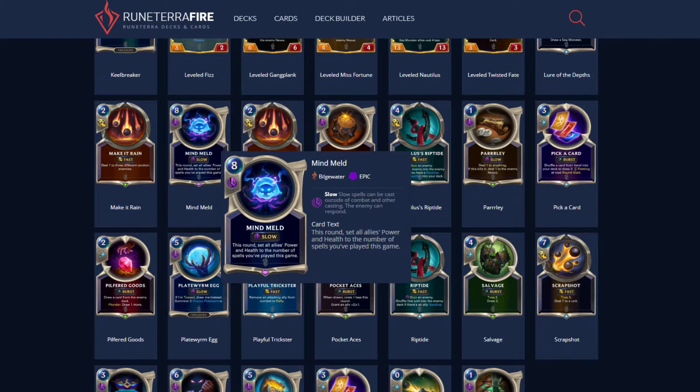There's not a lot of spells that work directly with Fizz outside of Mindmeld. Mindmeld sets all allies' power and health to the number of spells you've played this game. This is an 8-cost card and it's meant to be your game-ender with the Fizz deck. There should be another way to end the game though — this is at best a one-off in the Fizz deck.